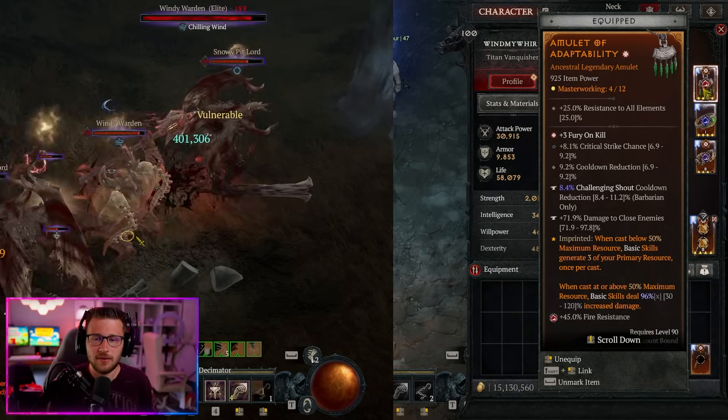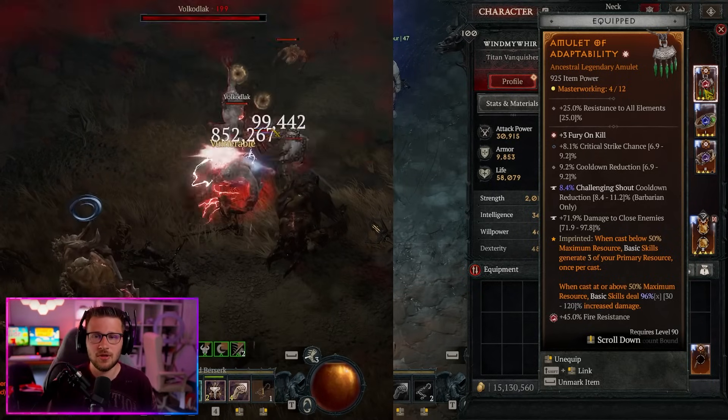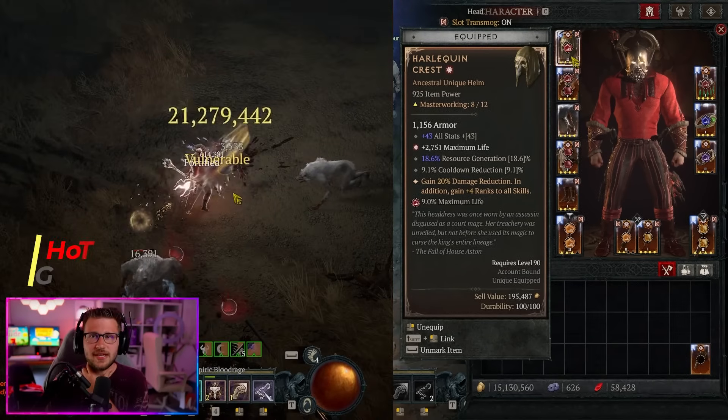Aspect of Adaptability is a must on your amulet — when you cast with your max resource above 50% you deal additional increased damage to every enemy.